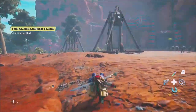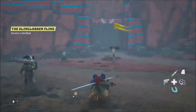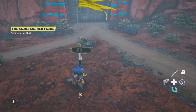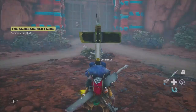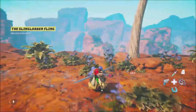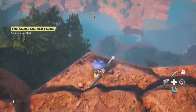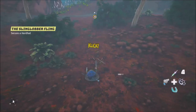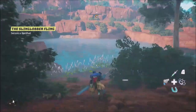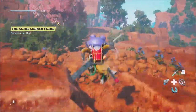Let me just go unlock the actual fast travel point to this place first. Look at that army — it's ready. Fast travel point unlocked — now I can come back whenever I want. Moving all across the board — oh I can just jump all the way down. I'm going to be okay — that's kind of cool.